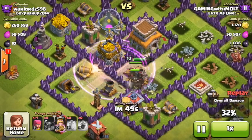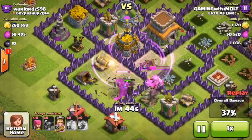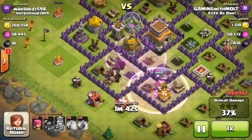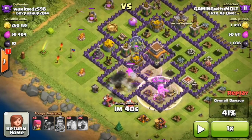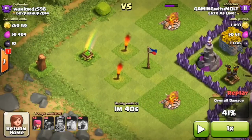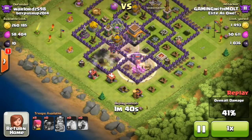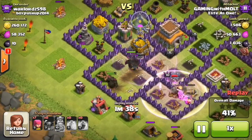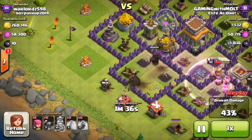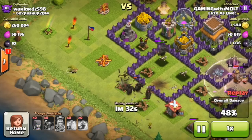The King is going to head off on his own right here — we're going to use his ability in just a second — and the PEKKAs are going to continue working their way around. You can see that I've spread out archers all along the outside to help get some free percentage for us and also make sure our PEKKAs don't get distracted.